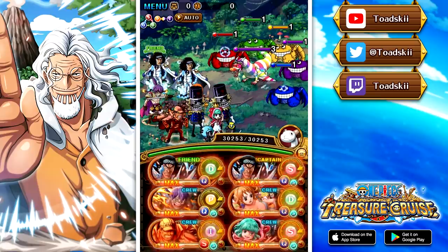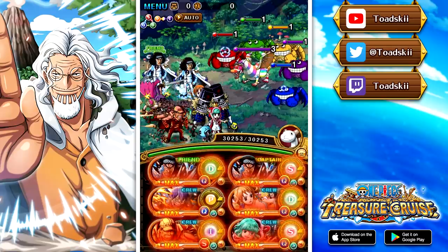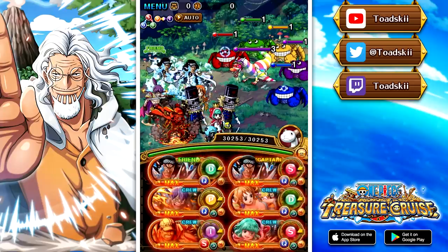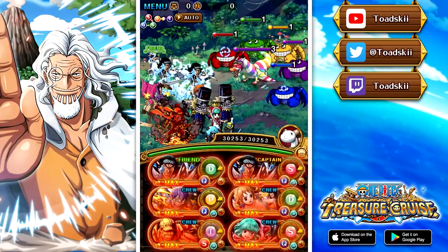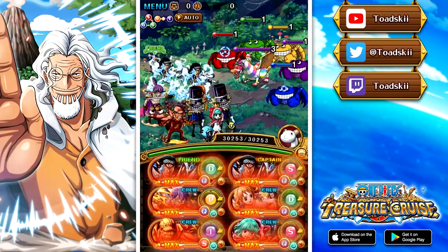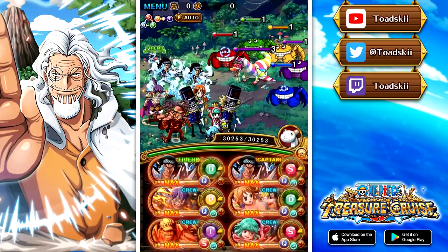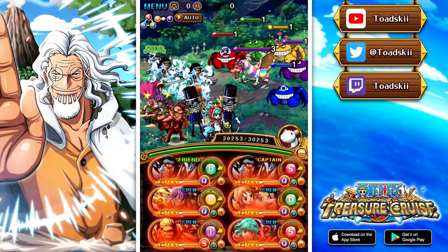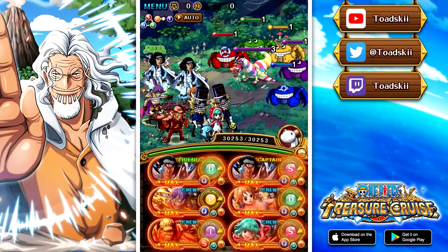Now we're going to be trying out V3 Kuzan, who again is another chain captain — very similar to V2 Mihawk with a 1.75 attack boost and a 4x chain multiplication boost. We have Legend Sugar and Legend Cracker on this team. Unfortunately you can't put V3 Law on a Kuzan team because you won't get the captain effect to activate, and you also can't use Sanji and Judge because they're a Sai unit. So there are a lot of restrictions with Kuzan — you can't put all the really good chain boosting units you'd want on this team.